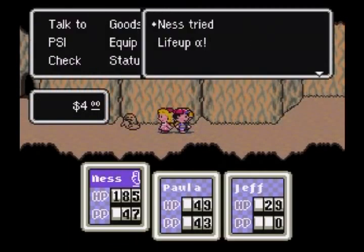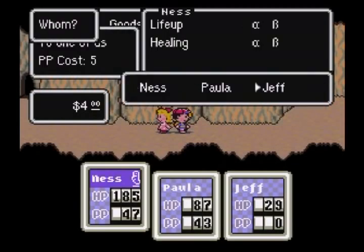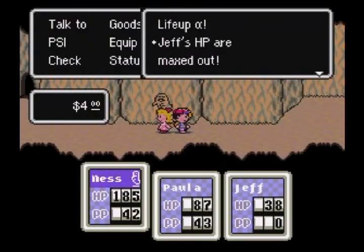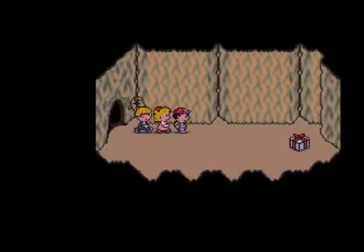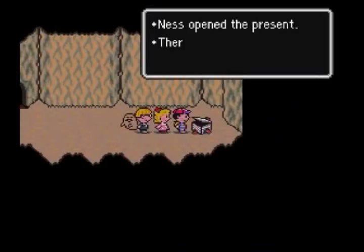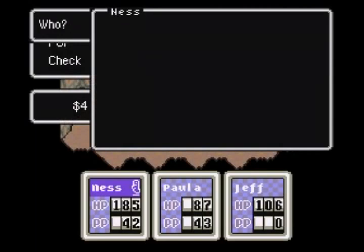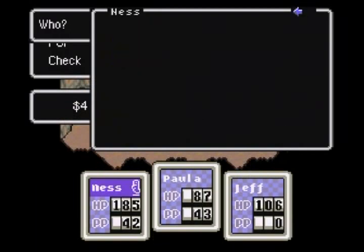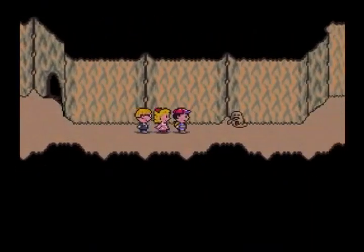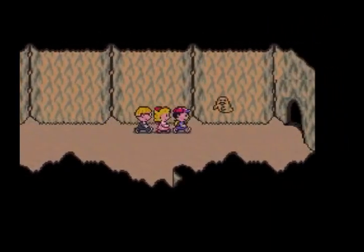PSI life up on Paula and Jeff, because you just never know — with Jeff and Paula being so low leveled compared to Ness, and all the more powerful enemies we've been seeing recently. Bottle rocket — Ness takes it. Can I give that to Jeff? Nope, everybody's inventory is full — lovely. I should probably find a shop soon and sell stuff, or find a phone and store stuff — that's probably the better option.